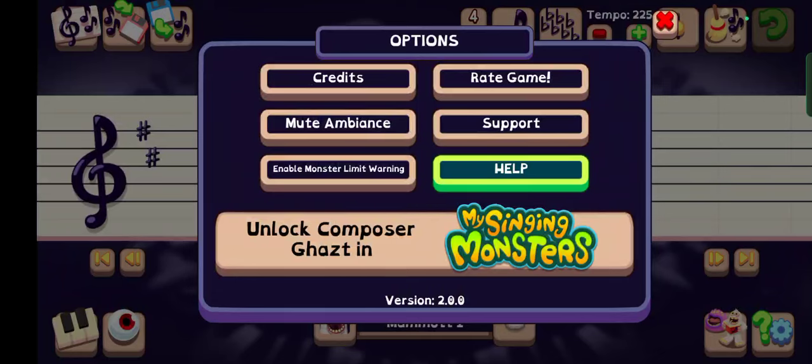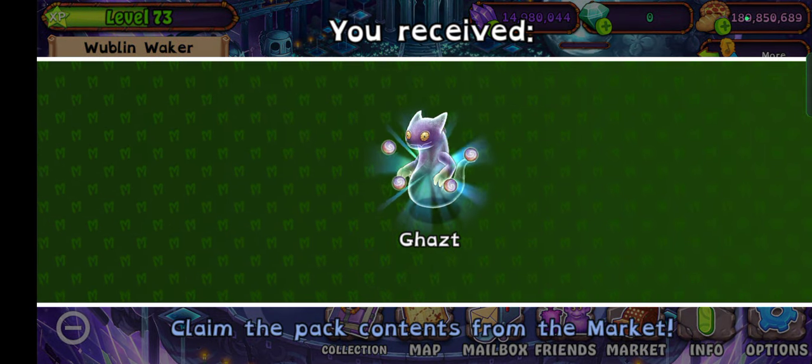What's up guys. So apparently the ghast is available on Composer Island in My Singing Monsters. And if I just press this big button on the options, I go to My Singing Monsters and I get ghast on Composer Island. So let's do that. Let's press that. I received ghast, okay.